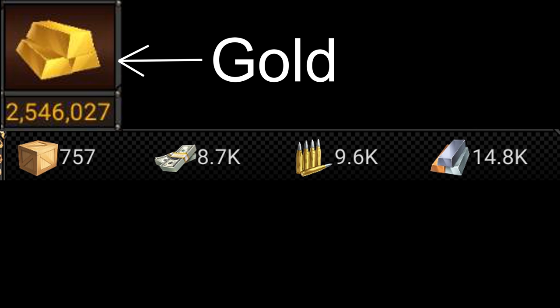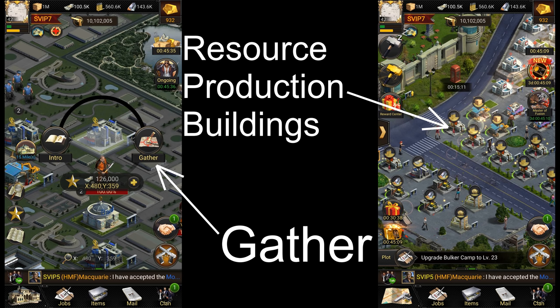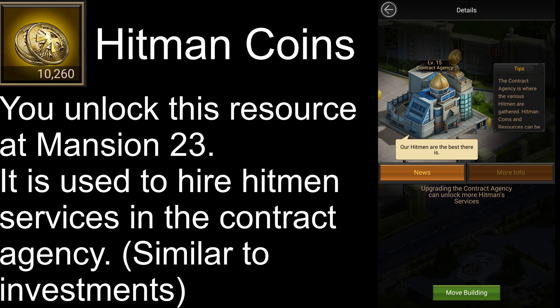However, I wouldn't recommend using gold to buy resources or to speed up buildings and investments, as it can be used for a lot of other better things. To get these resources, you can either gather from the map or build resource production buildings. Unfortunately, there are no gold production buildings in the game — you can only get gold from gathering. There are 2 more special resources you can unlock later: hitman coins, unlocked once your mansion reaches level 23. These coins cannot be gathered; they can only be obtained from hitman hotels that you build on your turf. These coins are used to upgrade different hitman services in your contract agency, which is another building you unlock at mansion 23 that can give you way more stats than your invest center.